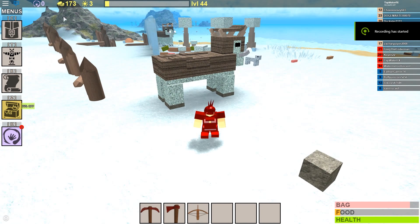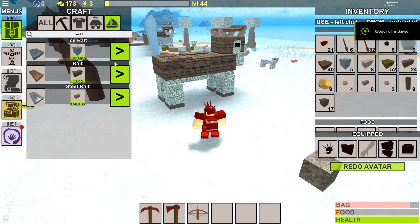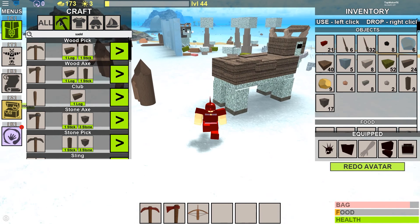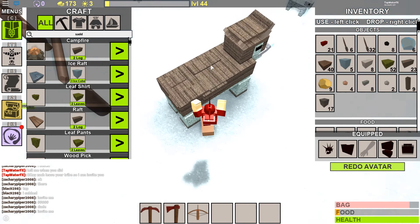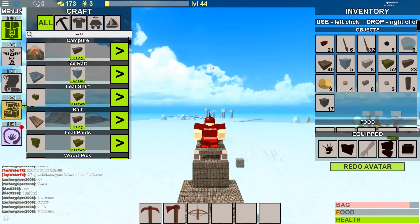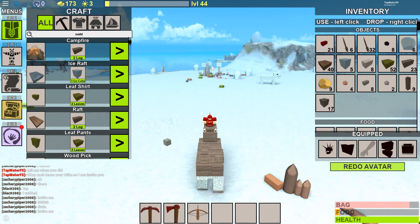Yo, what is going on guys? Today I'm going to catch you with a brand new video. So in today's video, I'm going to be showing you guys actually how to kill the frozen giant. And this probably is the best method in the game because this is actually my first time doing it, but my friends have done it multiple times and they all have spirit keys. So it's going to be pretty easy.